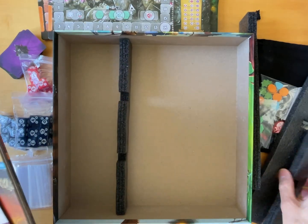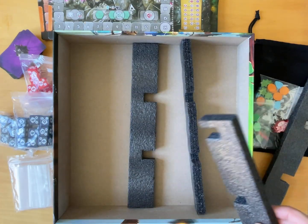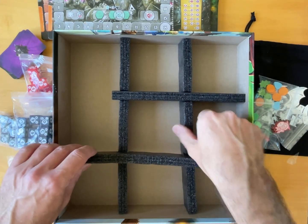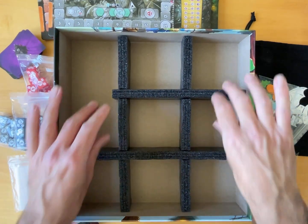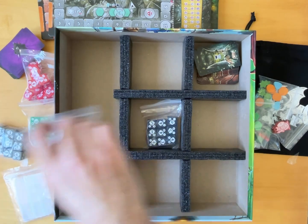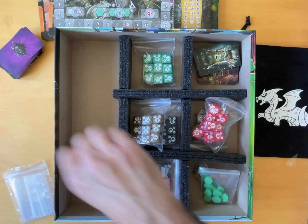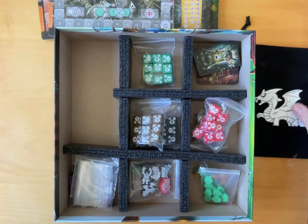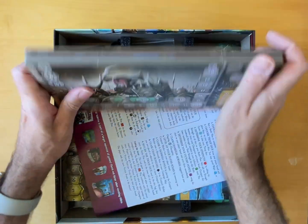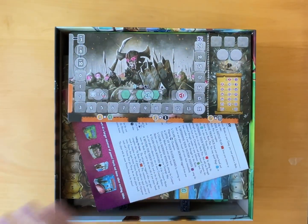I wonder if the dividers are designed to go in here. This is a puzzle in itself. There we go — that's cute. I'll probably put all my other bits on top. I guess I'll have to save my cards. Probably won't all fit in, so maybe I'll just leave those out — I'm going to pop them anyway.